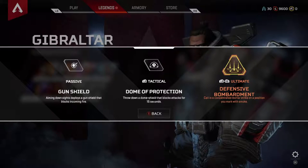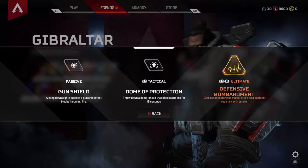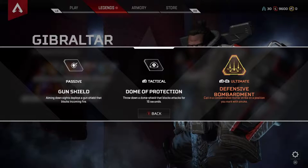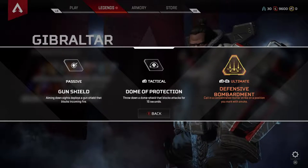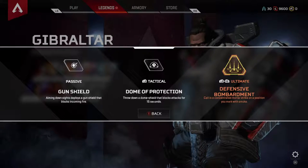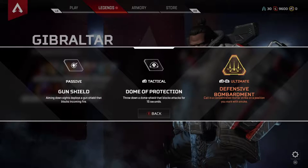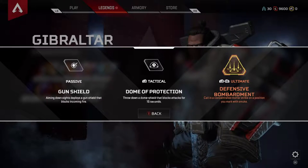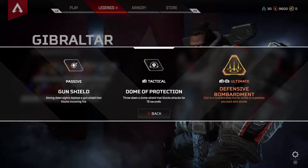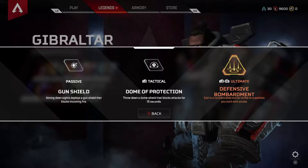He has an ultimate called Defensive Bombardment, which is actually pretty good — I've used it a couple of times. Essentially, he throws down a defensive bombardment ring around you and your team. I don't know if I've ever gotten any kills on it, but it does okay. Grenades drop down and it blows up a little bit, does a little bit of damage. I believe it does hurt your teammates too, though I have not tested that out — I've just been told by teammates that I've injured them before doing this.